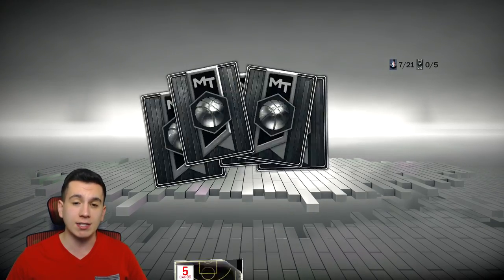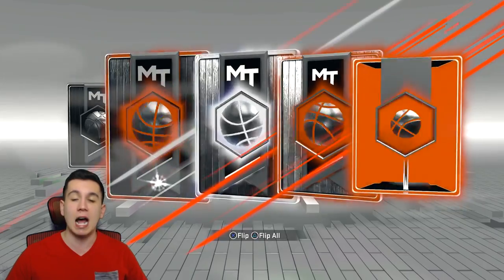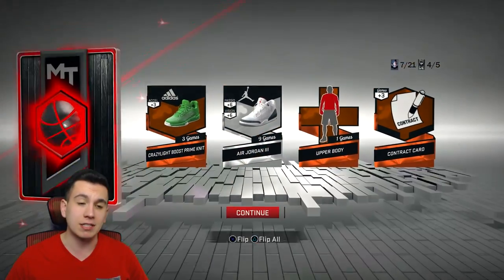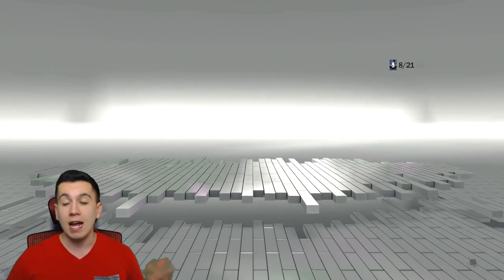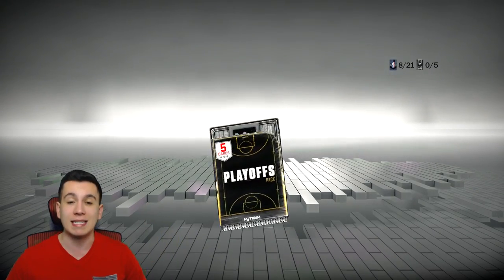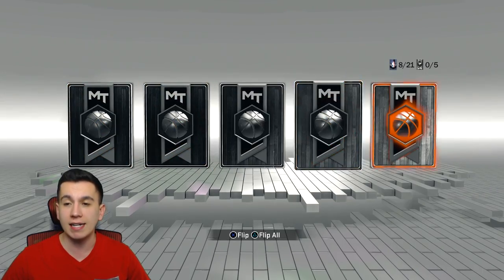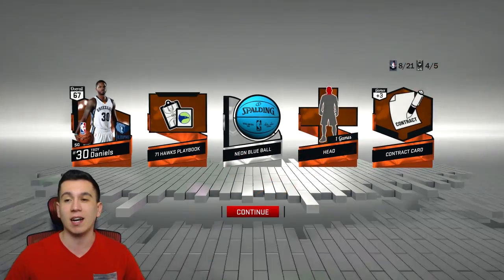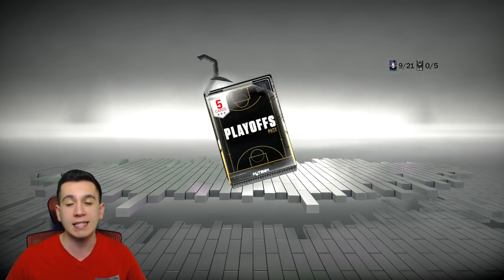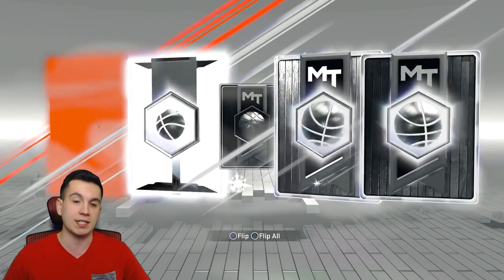I just hope they can win tonight and force a Game 7. Everyone loves Game 7 — I don't want my team to go down. Hopefully we get the W tonight at the United Center. Going down tonight would really suck. So far no good with these packs — we haven't gotten any new cards. We got a Troy Daniels and now another Ruby.